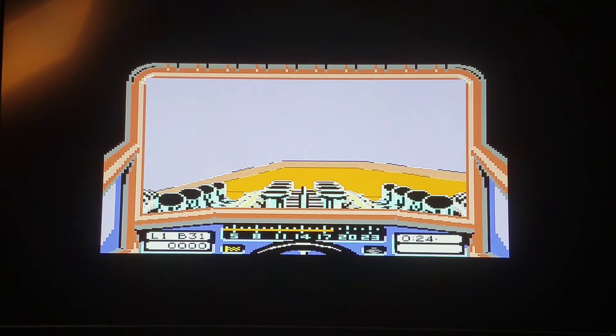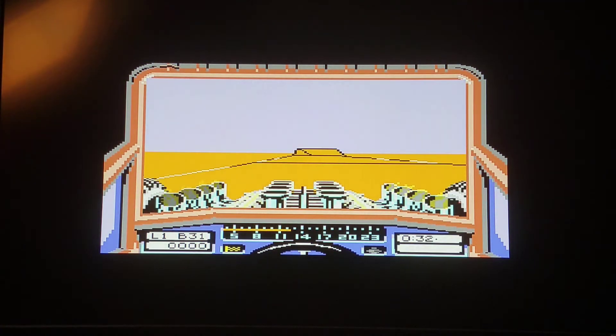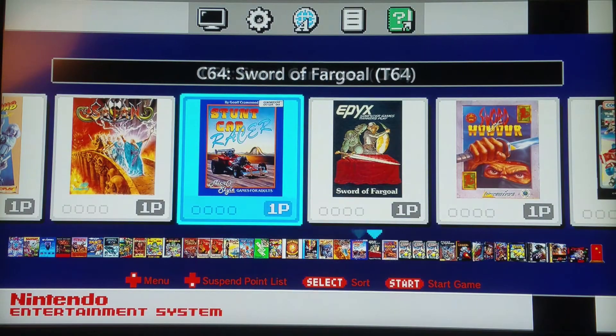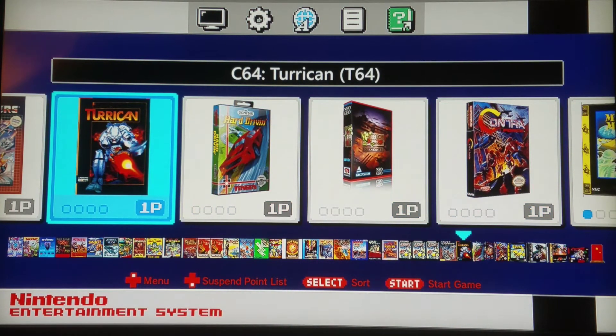This is a really fun game and there are two other specific games that come to mind that are just like this. We're going to move on to those similar games, but I'll be coming back to this because it plays really well on this core. The other format that works well on here is the T64. So we have CRT and T64 — T64 is a proprietary format specifically made for the Vice emulator and a lot of games were converted to it. If you can find games like Gianna Sisters and Mayhem in Monsterland in CRT format that's ideal, but T64 loads a little bit slower and also works quite well.